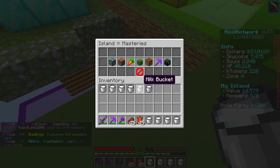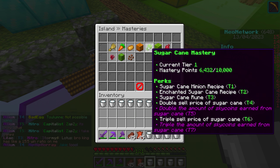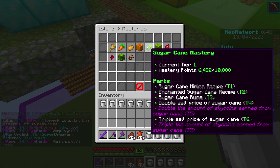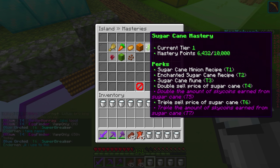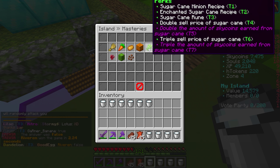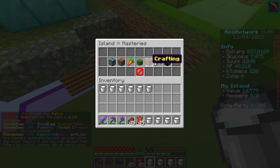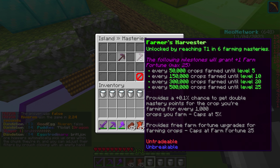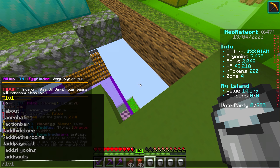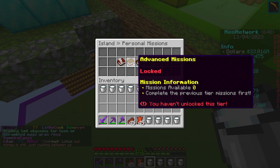We have sugar cane mastery number one — that's great. The way to get a lot of Skycoins from farming: at the very bottom, the purple one says triple the amount of Skycoins earned from sugar cane — that's tier 7. So we may want to make some sugar cane minions or just start mining sugar cane, because we haven't even unlocked the farmer's harvester. We're kind of far behind — we really need to get that. If you look in the IS missions, the personal missions, the one we still have not done is this one. So maybe we should work on some farms.